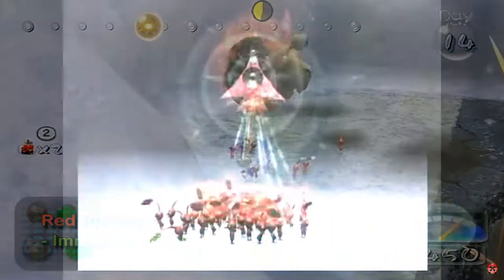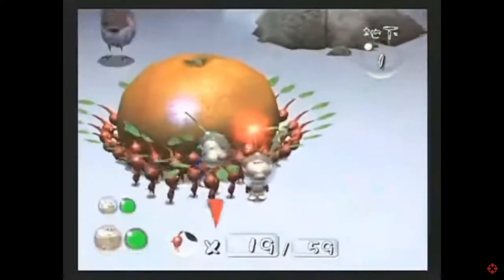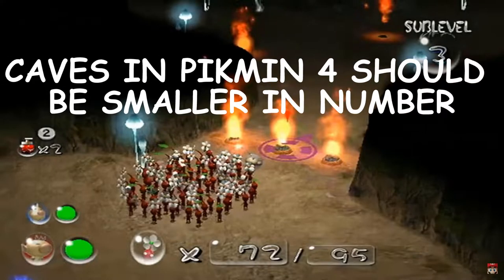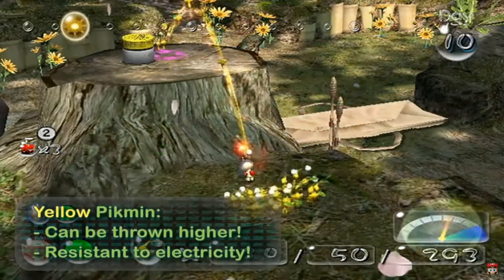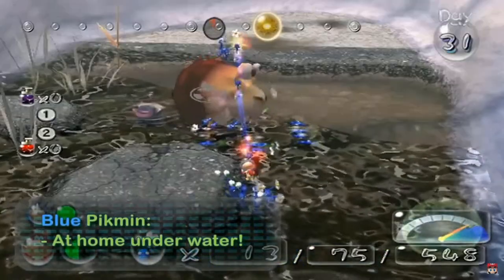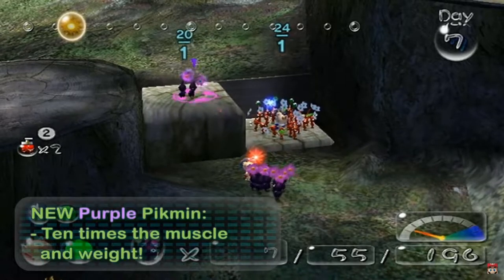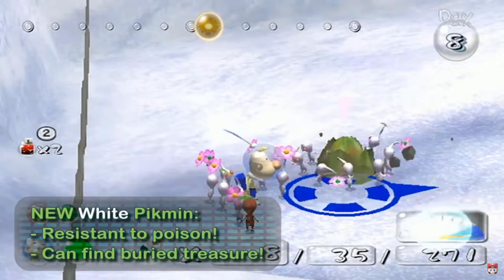However, there would need to be changes to make caves a valued part of a new Pikmin installment. Caves in Pikmin 4 should definitely be smaller in number than those in Pikmin 2 — instead of three or four caves per level, one or two would be a much more appropriate number. The caves would also need to be more individual, with less repetitive sub-levels and more unique puzzles to each cave. These alterations would make the caves in Pikmin 4 more interesting, more fun, and certainly less frustrating, turning one of the poorly utilised features of Pikmin 2 into a great asset for Pikmin 4.